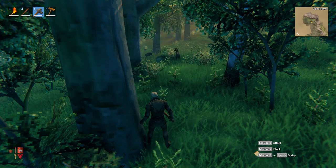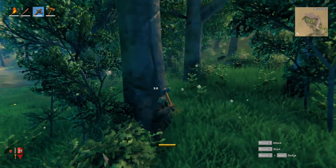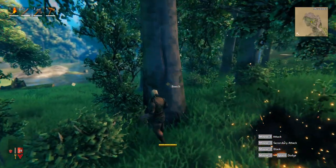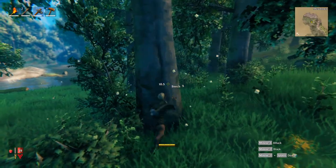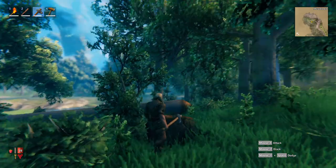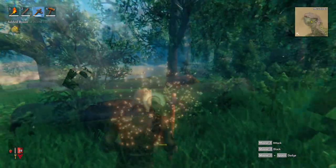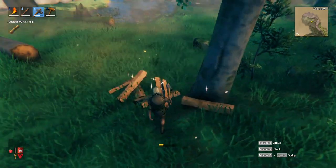When you start attacking trees and rocks, graylings will start coming out - they're kind of like the Lorax of the forest. Be sure you have that club handy because they're a lot easier to kill with it. Be careful when chopping down trees because you don't know what direction the tree will fall. Look straight up into the air to see what direction it starts falling - if it lands on you it will kill you. Break the logs into smaller pieces to get wood.